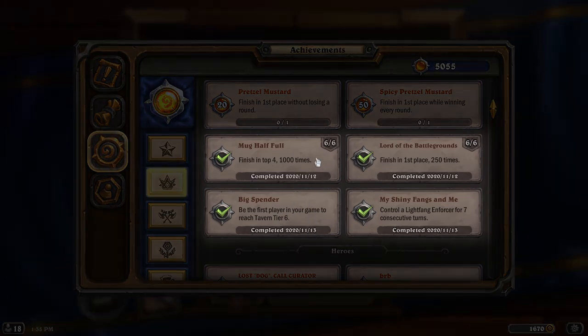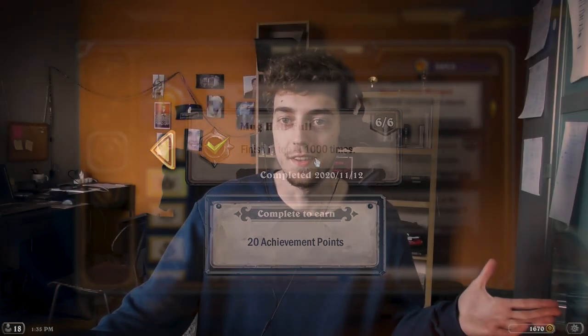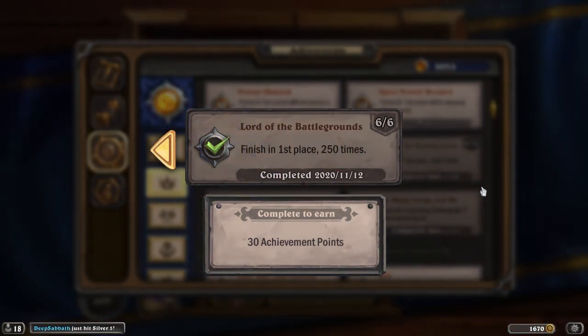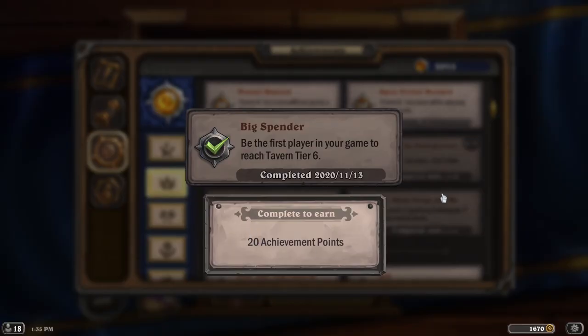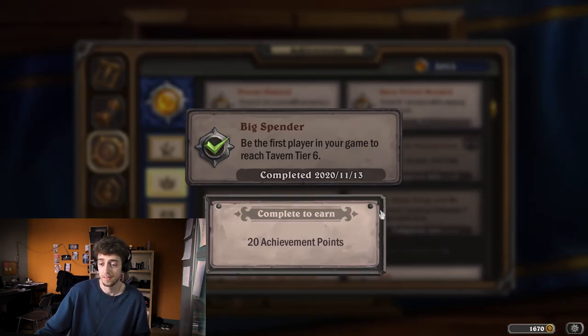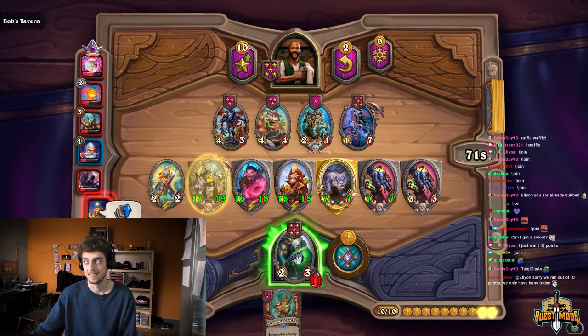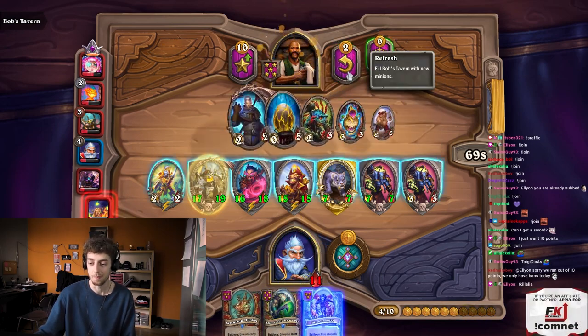There are four challenges I already completed without doing anything special. Finish top four 1,000 times — just play a lot. Finish first 250 times — same, keep playing. Big Spender — be the first player in your game to reach tavern tier 6; just play Omu or a hero that levels up fast and you'll hit it eventually. And My Shiny Fangs and Me — control a light thing in first for seven consecutive rounds — should be easy if you go menagerie and keep a light thing in.